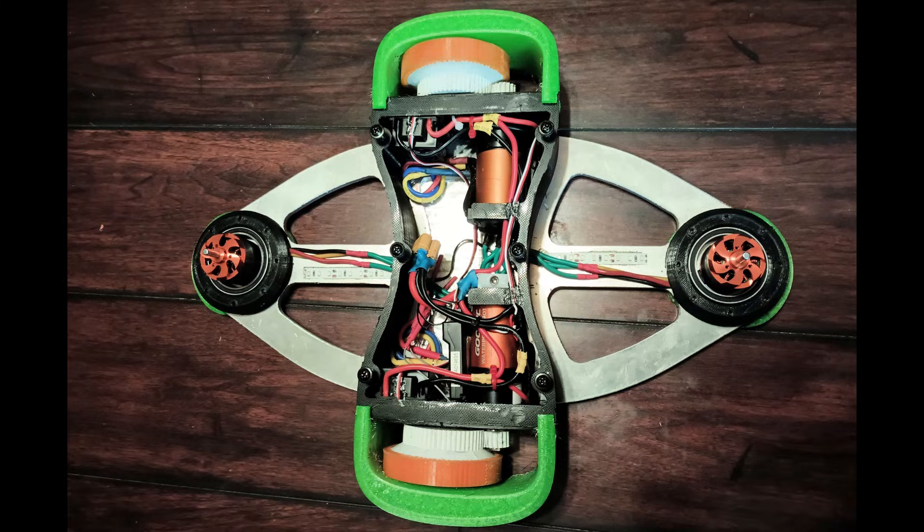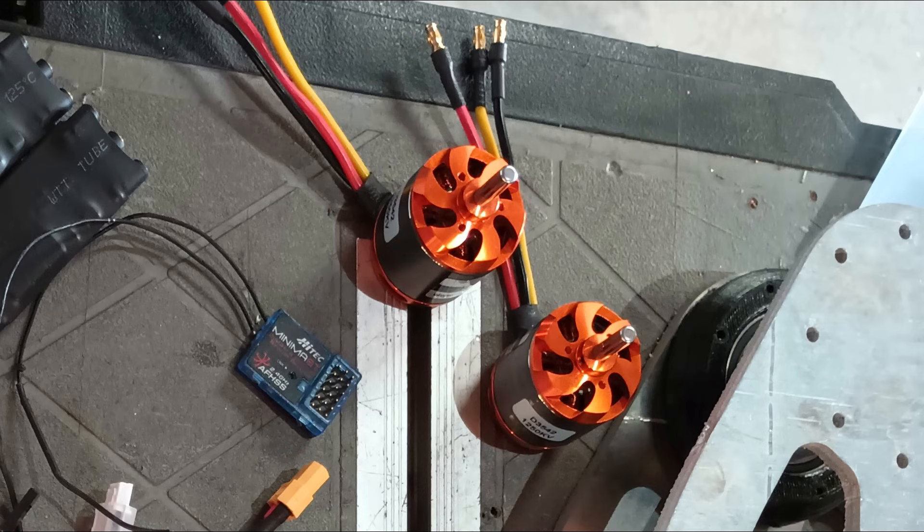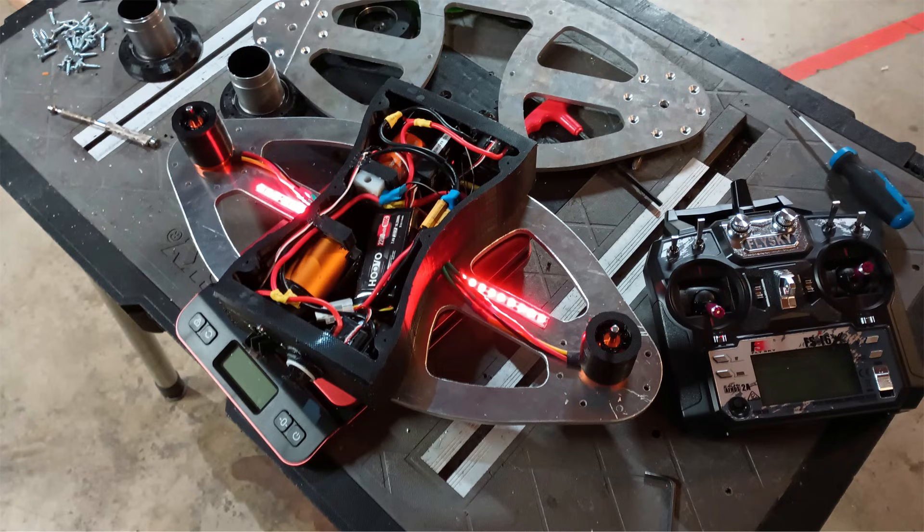Double Trouble used a much more powerful drive system and hub motors inside of its spinners to avoid using a belt, which consistently failed in the last robot. Although a good idea on paper, these hub motors would prove to be Double Trouble's undoing, requiring a very low system voltage of only 11.1 volts to not overspeed.